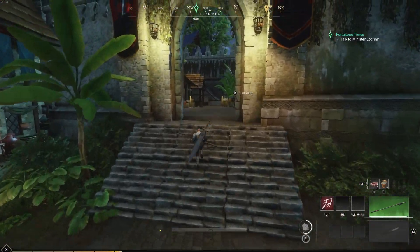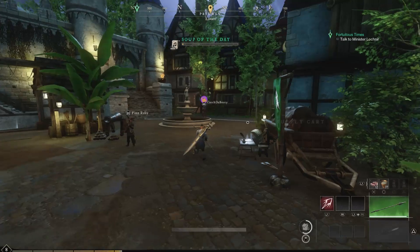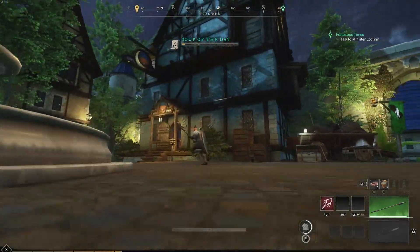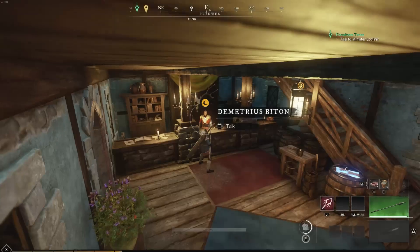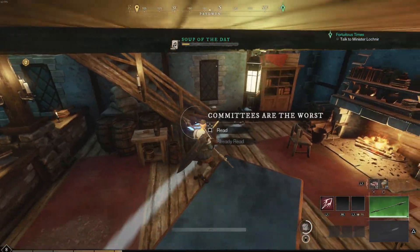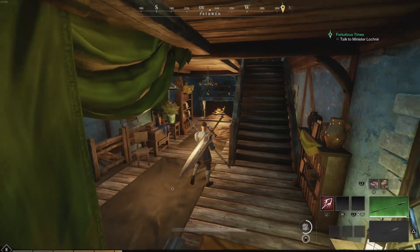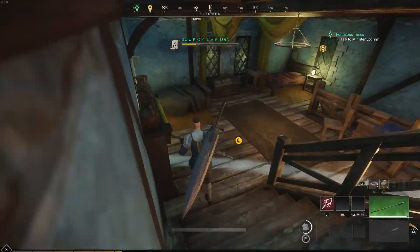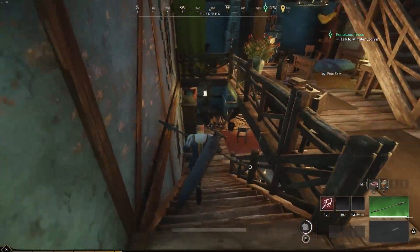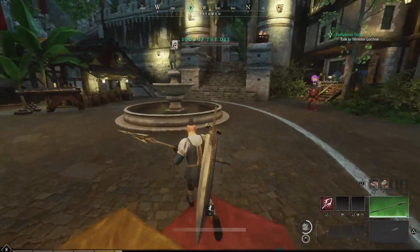Whenever you get to a new town, first thing you're going to want to do is check into the hotel. You'll see this big moon sign above, and the character inside with a moon above his head. Make sure you always look for blue pieces of paper that are on fire in these buildings, because there's usually two or three. It's free easy XP — three right there. That gives you 120 or so per page and 360 for all three.